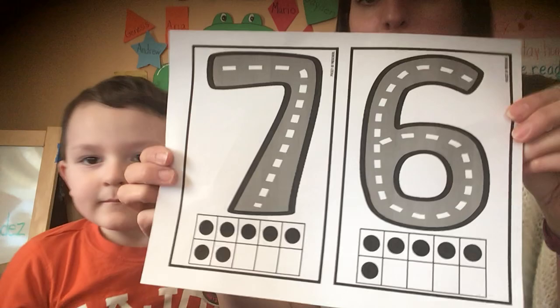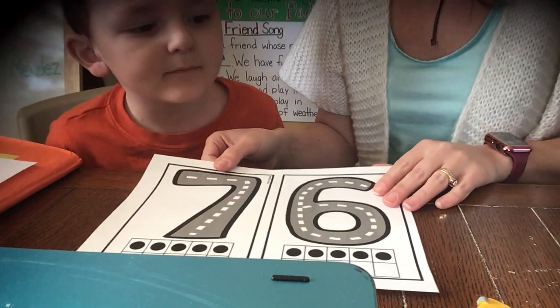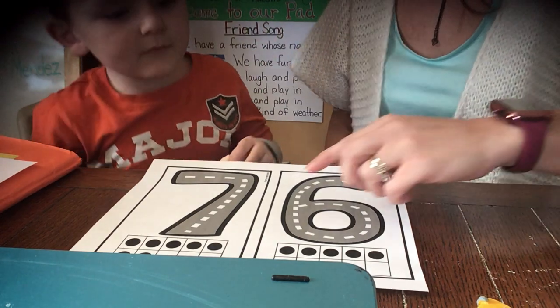The first thing we're going to do is take out your numbers and lay them down. I can't see you very well — let's try this. There we go. Lay them down, and then we're going to take our blocks and try to copy the numbers.